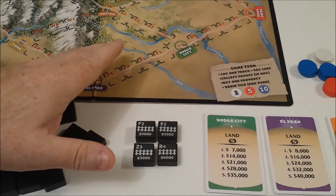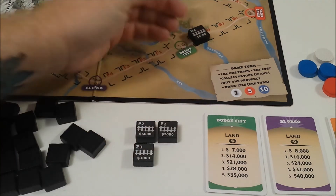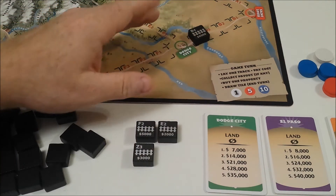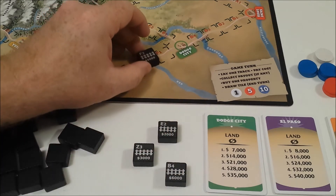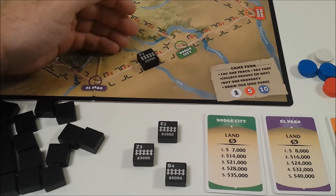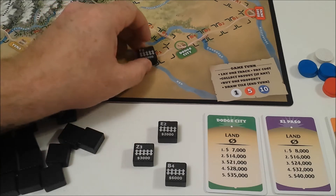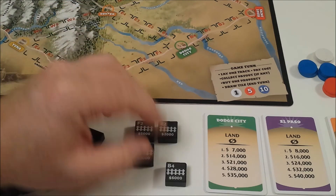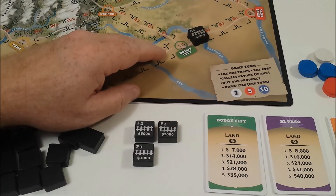When it comes to laying a piece of track, if you build next to a city, you pay the cost — here it would be six thousand dollars. However, if I wanted to place F2, it's not next to a city or an existing piece of track, so the cost would double and it would cost me ten thousand dollars. So I'm going to place B4. I've paid my cost of 6,000.